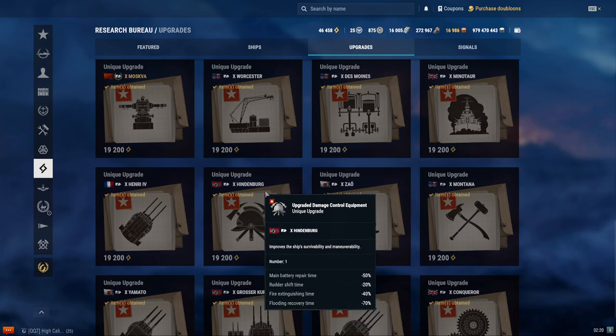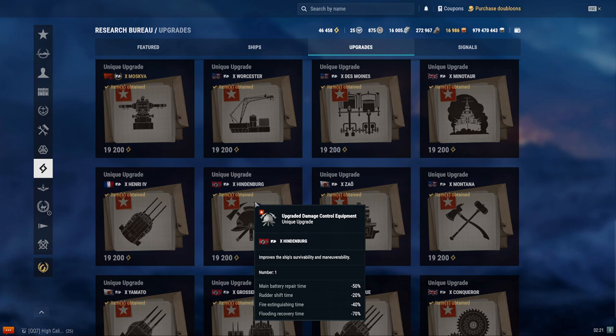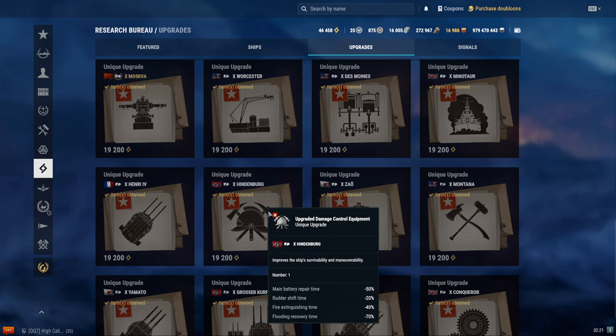What about the Hindenburg? It gets negative 50% main battery repair time, reduced rudder shift time, 40% fire extinguish time, and 70% flooding recovery time — essentially super-fast repair. I wouldn't recommend it. Although it sounds good on paper, Hindenburg is a cruiser, and cruisers already get reduced fire and flooding times, so that part is not very useful. Main battery repair time is also not very useful. Rudder shift is the best you can get out of it, but why not just take the rudder shift upgrade instead? What about the Zao? It used to be better — it previously had a rudder shift bonus, but that got removed. Because of that, I don't think it offers enough to be worth taking. You may as well just take increased main battery range.